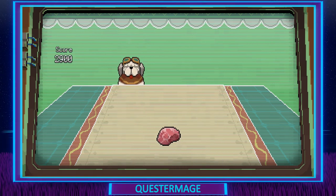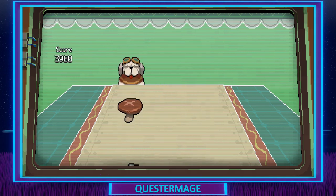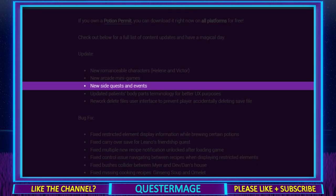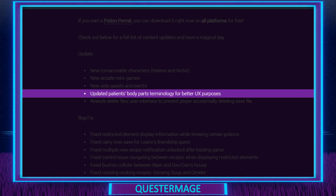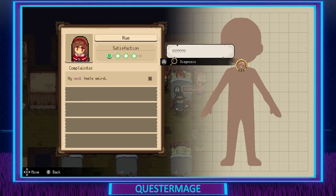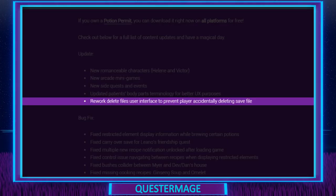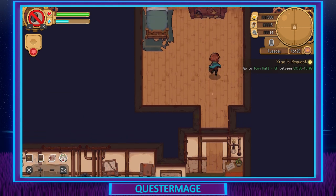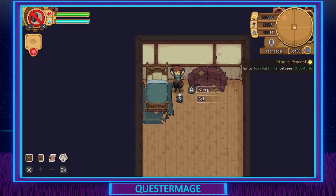I should point out that in the patch notes it says new arcade minigames, plural, but I only found one — let me know in the comments if you've found more, as it might be locked to later in the game. Next: new side quests and events, always good for longevity. Updated patients' body part terminology for better UX purposes. And lastly, a reworked delete files user interface to prevent players accidentally deleting a save file — probably should have been there from the beginning, but well done, thank you for that.